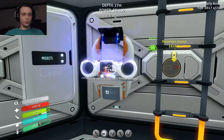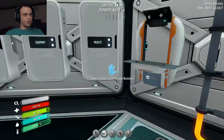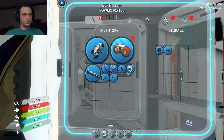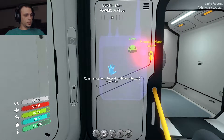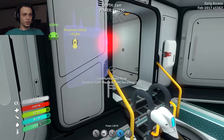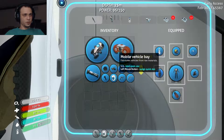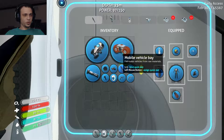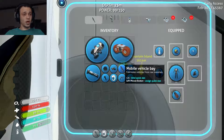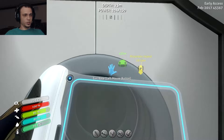Okay, this is gonna take a moment. Awesome, we got that. And the last thing we can do is finish making the communication beacon. Actually, let's go check out the mobile vehicle bay first — I'm very curious as to what it does. I mean, it fabricates vehicles from raw materials. I want vehicles — vehicles sound good. Hopefully I won't need to scan anything.